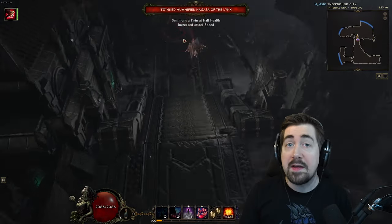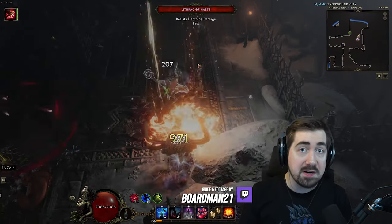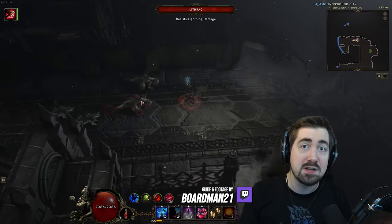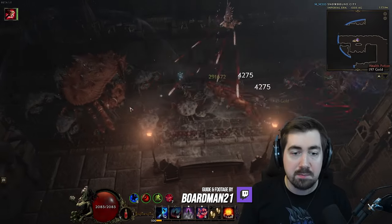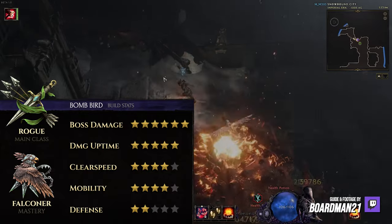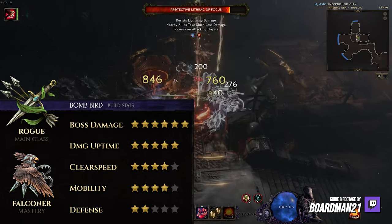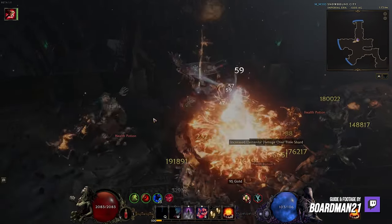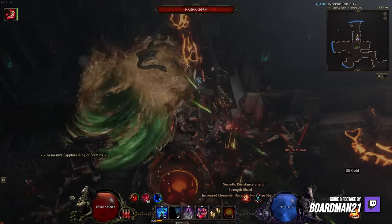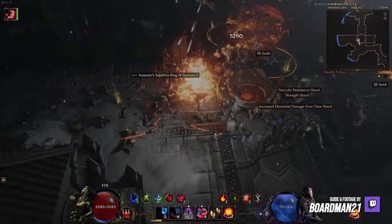Hi, Scizorin here with another video. This is a collab with Boardman21, and I'm bringing you some of the brightest and best Last Epoch creators to showcase a really cool build. This is using footage from the closed test server given to us by 11 Hour Games. We're going to be showcasing a dive bomb falconer. As you can see in the background, the falcon is just slamming down on everything — a very strong build.